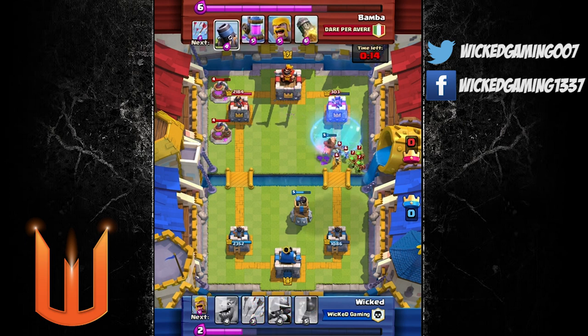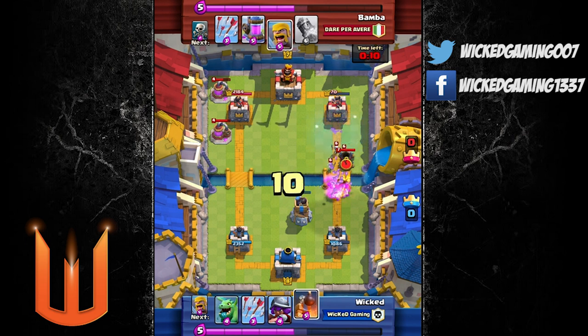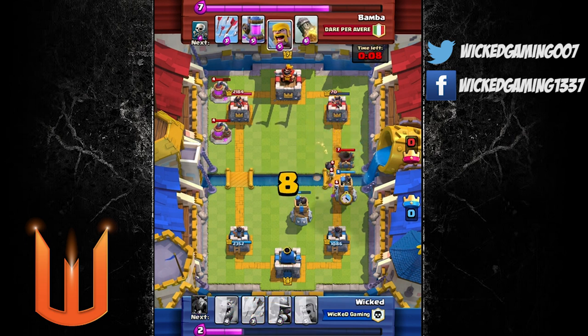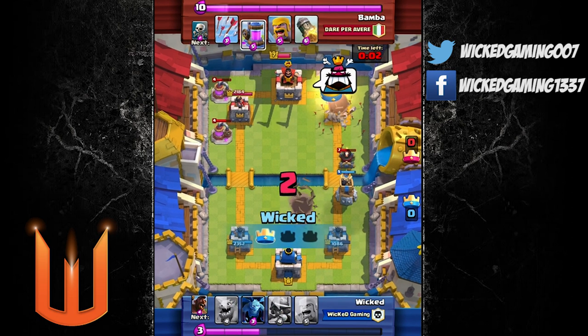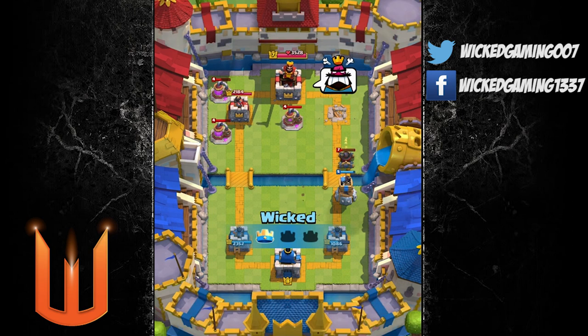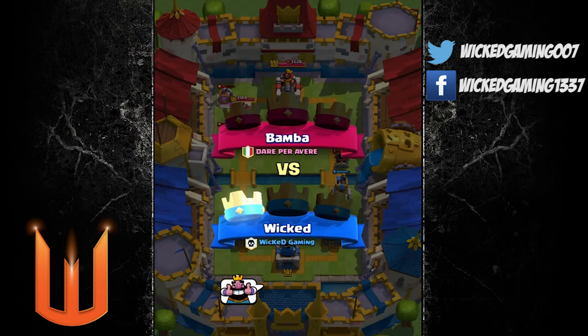We've got a rush on the right tower — he's demolished most of it. I've got my hog rider there but he's trying to block it with the tesla and the mortar, which makes it really hard to get my hog rider over there. But when I do, I damage it a lot. There's 70 HP left — I've got arrows, I'm going to finish it off with arrows. Give him a thumbs up for this one — he's got the angry emote there.